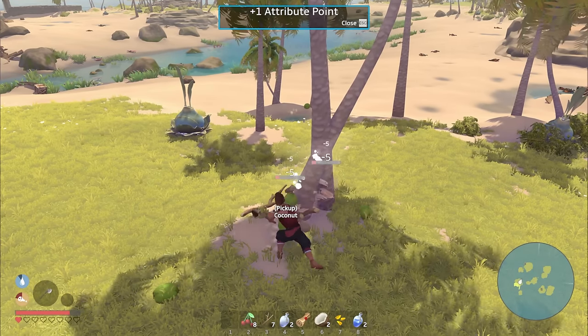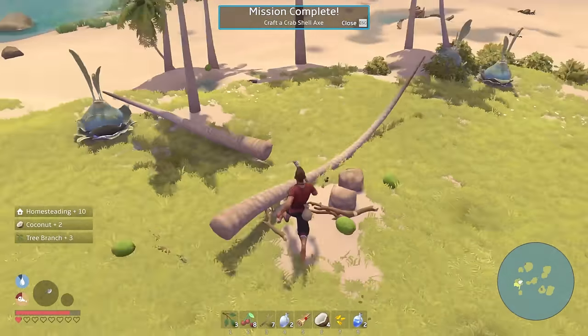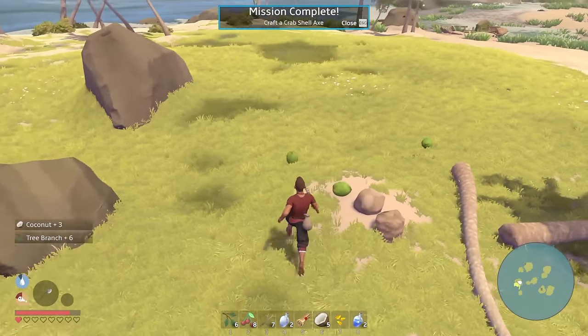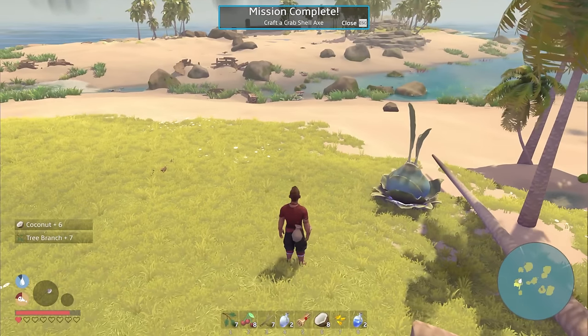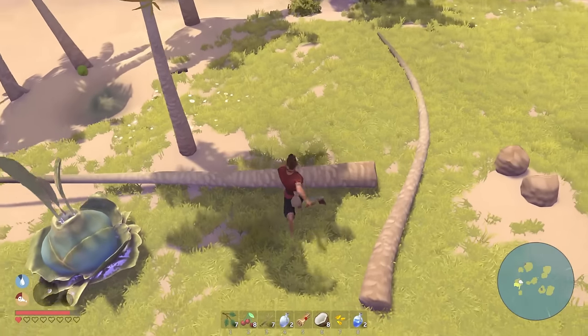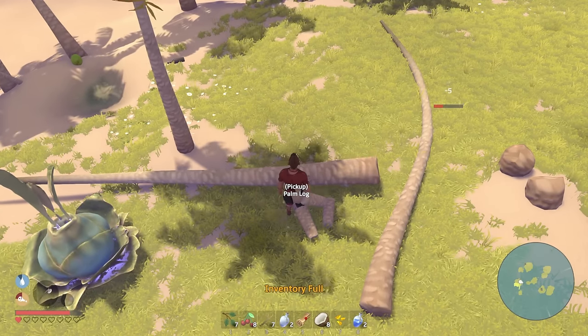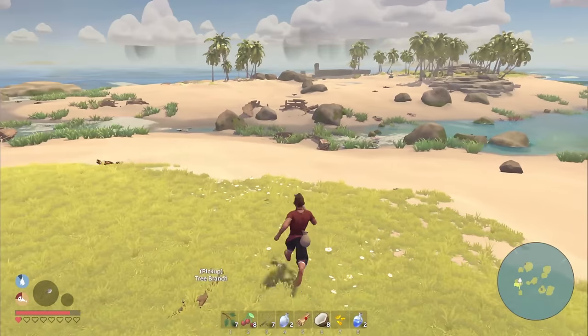Attribute points! Nice — you can hold E and run over stuff, that's actually kind of cool. I need more tree branches — do I hit these again? Oh yeah, a log! Okay, inventory is full.